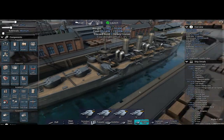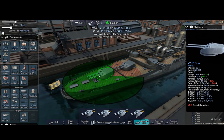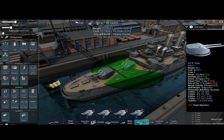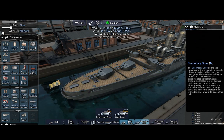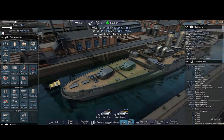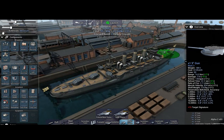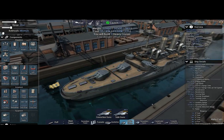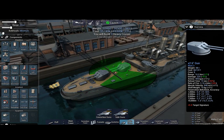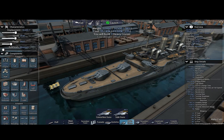Ignore the clipping — yes, that is actually clipping, I'm sure that'll be fixed at some point. On the back, I've got two 6-inch guns. You can put secondaries on the back here, but you have to have two main gun turrets. So I've put two primary turrets at the back, and I've had to make them 6-inch in order to keep the cost down.